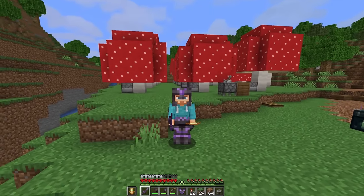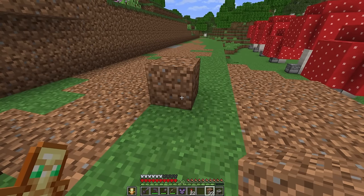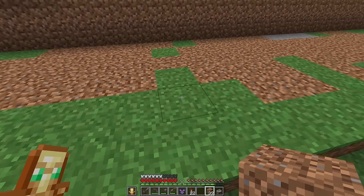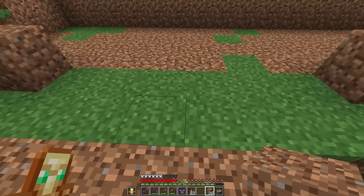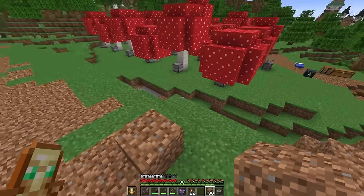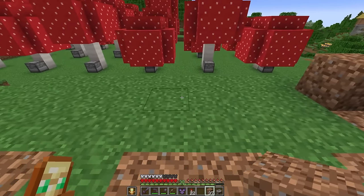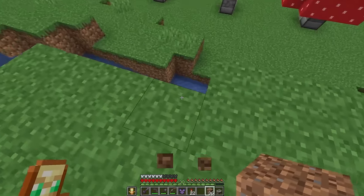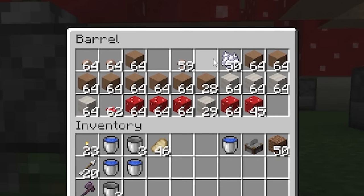We need six air blocks in between for all of our brown mushroom trees. If we start with one right here as our pod, then go six blocks across, the seventh will be right there. That'll allow the mushroom trees to grow up and perfectly touch each other right in the middle, but they won't overlap, so everything should be able to grow. We're going to do one row here and make sure it works and then do the rest. Going to need a little bit of podsol, our brown mushrooms, and bone meal.